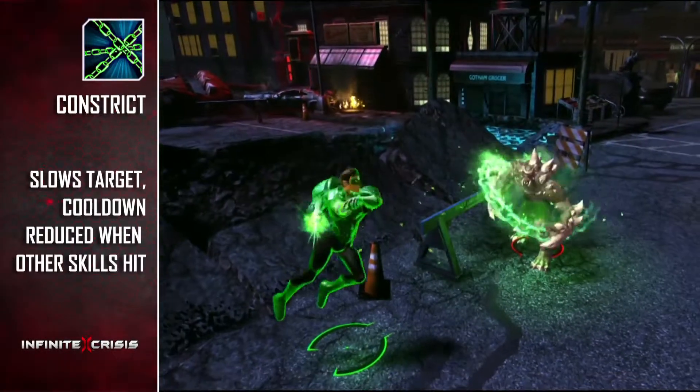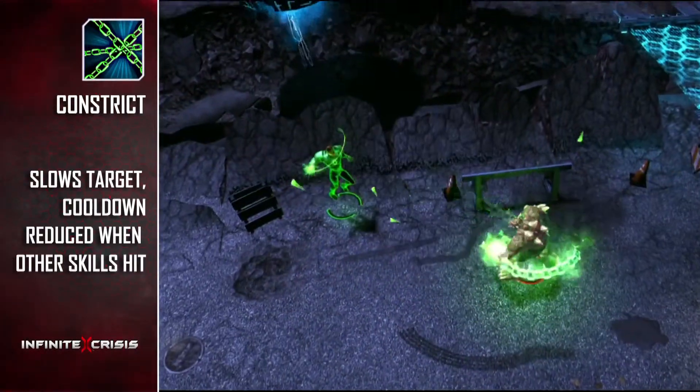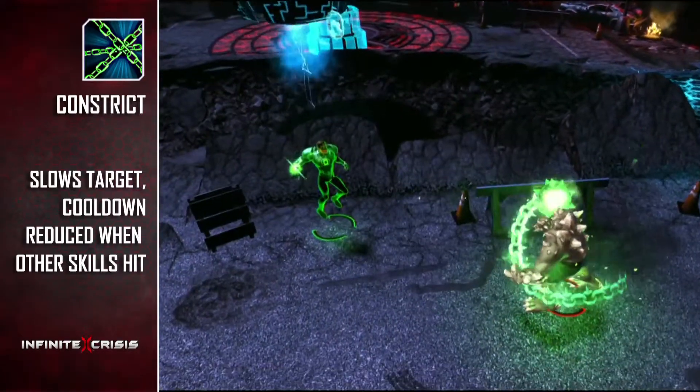Constrict greatly slows a single target as well as dealing damage, while the cooldown decreases as other abilities are used, allowing for a spammable slow.